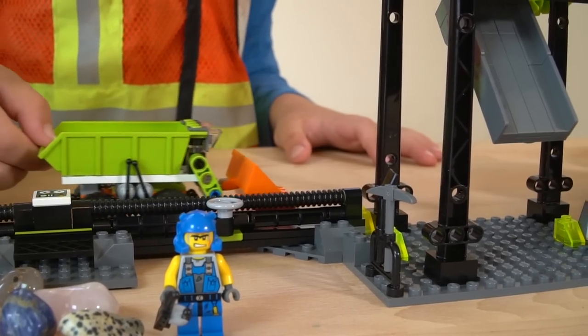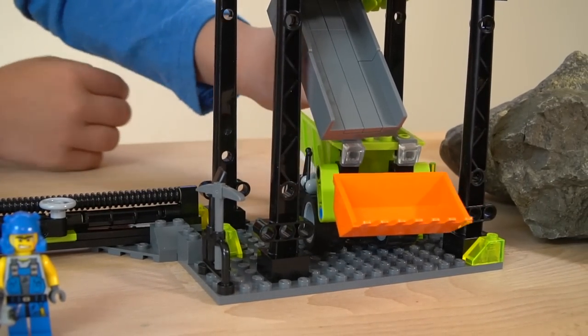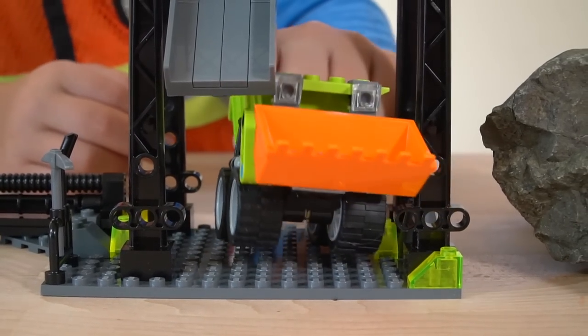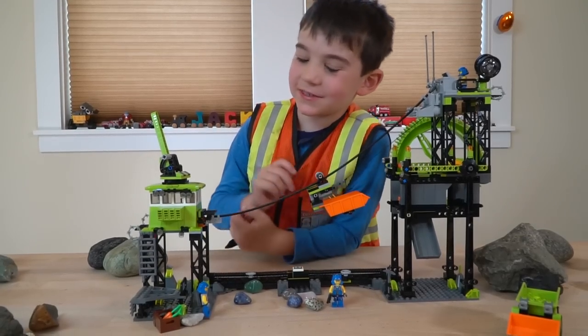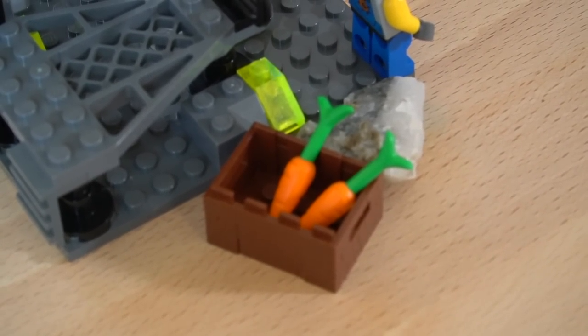I'm going to put him in a new position. This is where he parks, but this is where you can drive through the gate of the mine. There's something weird in the set — carrots. I wonder what those carrots are for. Maybe feeding the monster?